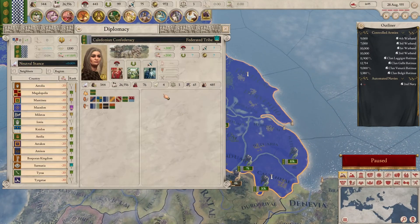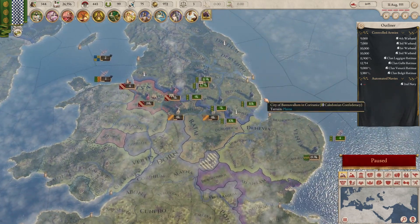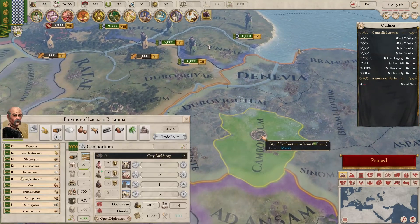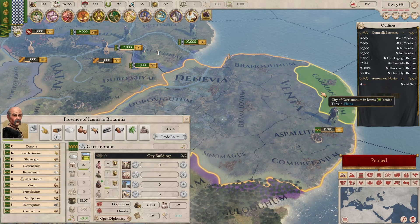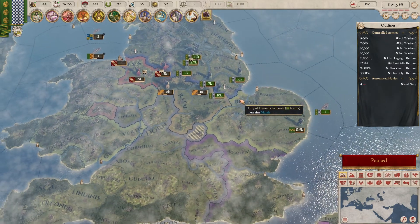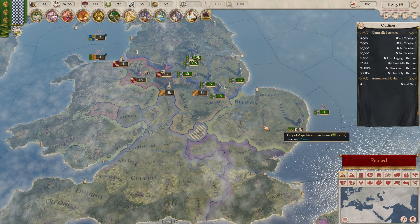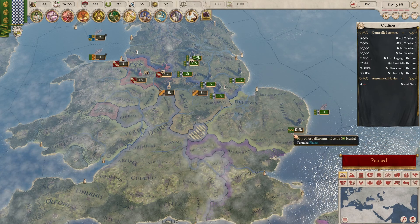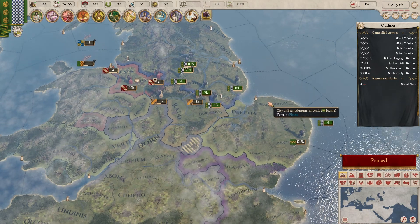How many troops do we have? We have 76. I think we're still stronger but I am a little worried. They appear to have two forts — their capital and that one. What we want to do first is bring an army forward to siege that, with two armies flanking, and another army forward to siege the other. So we want to send our first army down here and try to attack that. That seems like the best option.